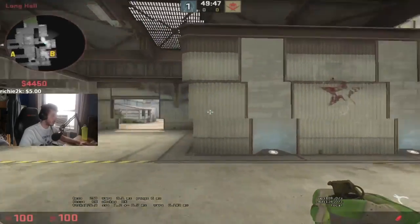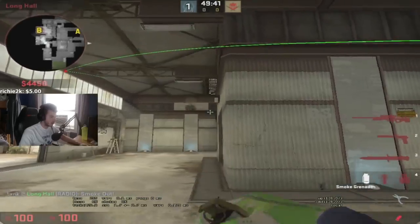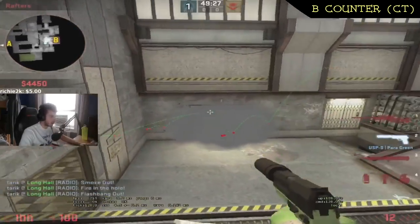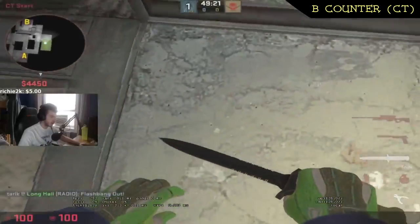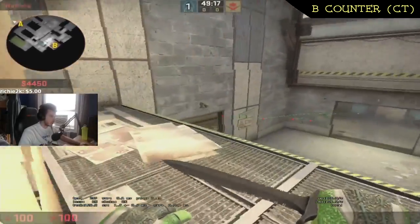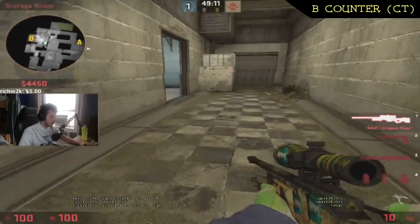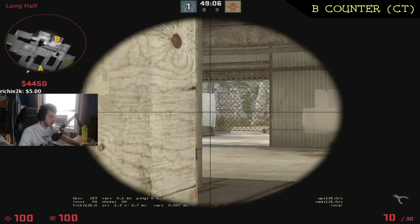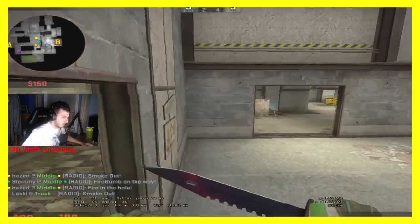Let me show you a reaction to how to beat this. Let's say a T is throwing all this stuff — his molly into checkers. Once you start to recognize that the other team is doing this B main control frequently and you have a good B spawn with an op, you run to upper, drop, and in anticipation of this push you fall into checkers, go right here, and scope at this angle instead — hold it like this. You can be in their face, kill the first one, and jump away in the B main smoke.